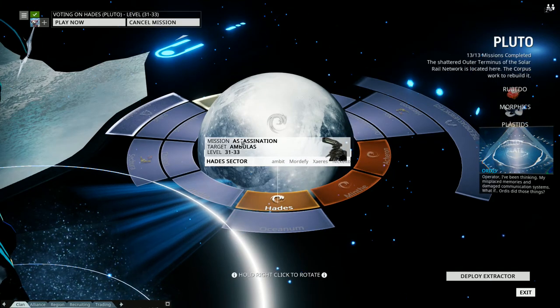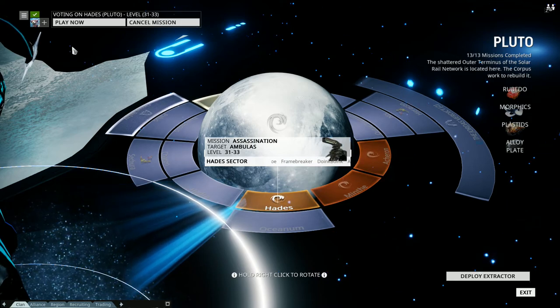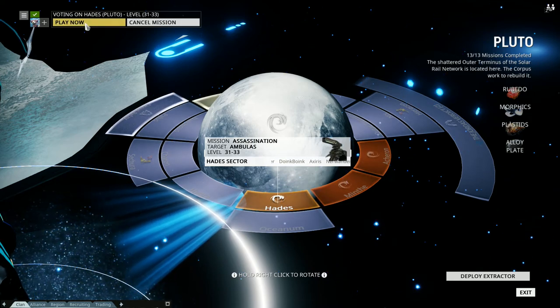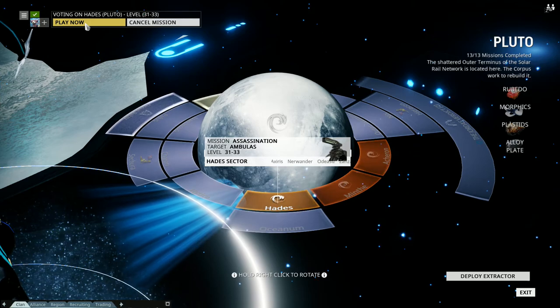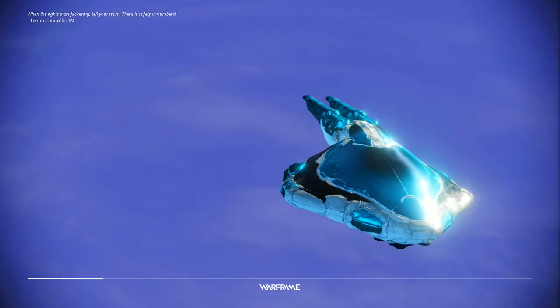Hello everyone, this is Agent Ice. I'm going to show you how to defeat the Pluto boss, Ambulus. Honestly, this is not a hard boss at all. You just have to shoot him and kill him. That's really all there is to it.